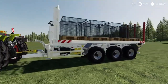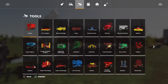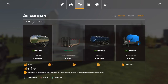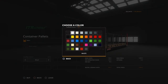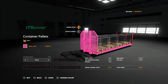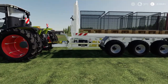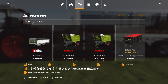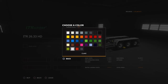If you haven't seen these before, these are really good — I use them all the time. You will find them under Tools and Animals. The ITR runner container pallets — here you can choose between eggs, milk, and wool, and you can change the color. You also need an ITR runner trailer, which you will find under Trailers — the ITR2633. This one you can also change the color to anything you want.